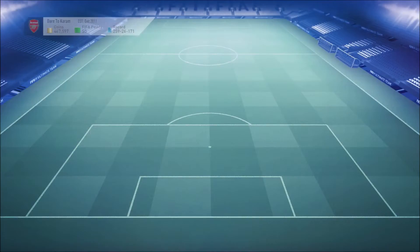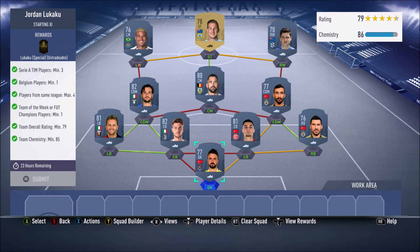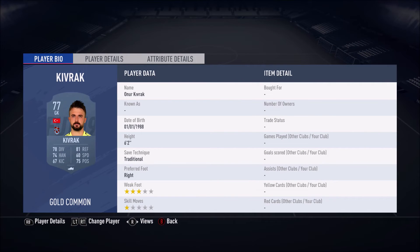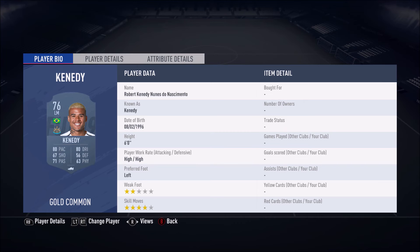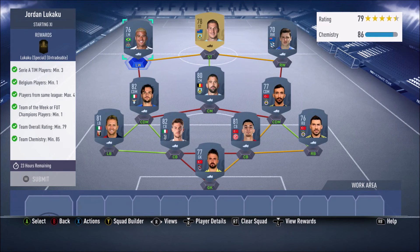His price isn't unreasonable either — 18,650 coins. In gold, we've got Kivrak going for 450 coins, then another player at 750 coins, then Handanovic at 12,500 coins — that's a short in-form — then Rugani going for 850 coins, Krsticic at 750 coins, Topple at 400 coins, Parolo at 800 coins, De Frel at 650 coins, Rojas at 600 coins, Wood at 400 coins, and Kennedy at 500 coins.